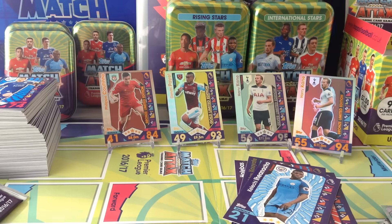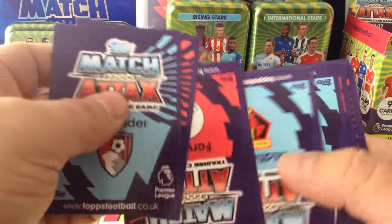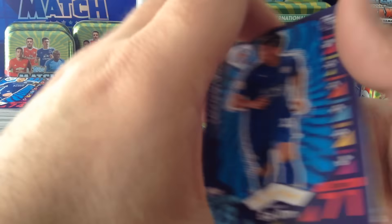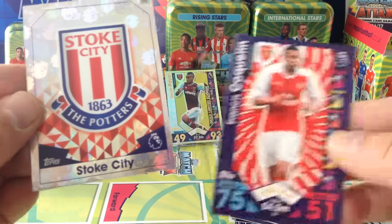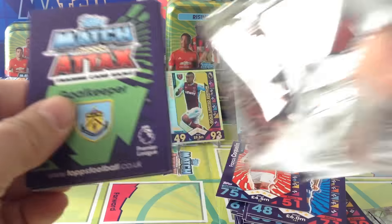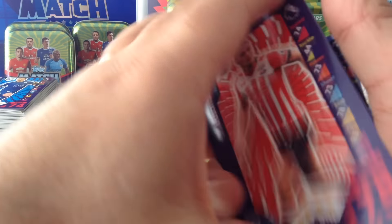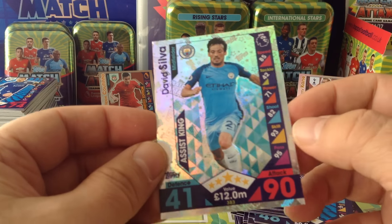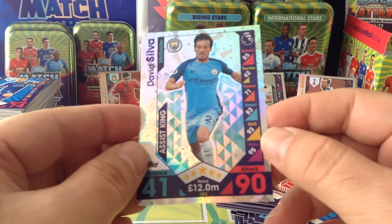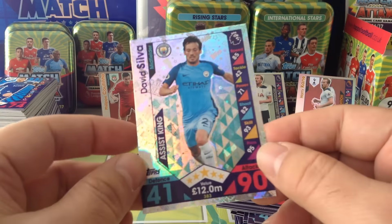Here we go, I've still got some packets left — I've still got 9 packets left. David Silva, assist king — lovely, that's a need! The assist king is a new subset they introduced. You get four of them, this was the last one — they're blue in the background, it's really nice.